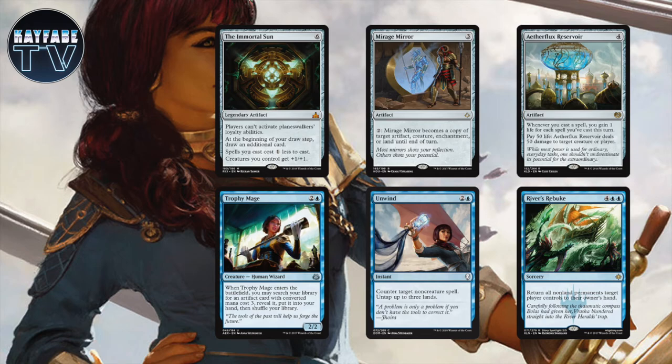There are a few cards you could consider for the main deck that I haven't included. Cards like the Immortal Sun and Mirage Mirror could easily replace a couple of the Planeswalkers. We've also got a big combo piece in the form of Aetherflux Reservoir, which is definitely worth considering. Trophy Mage will always fetch your mana rock for you. And then there are cards like Unwind and River's Rebuke, which are there just to control the field a little bit.